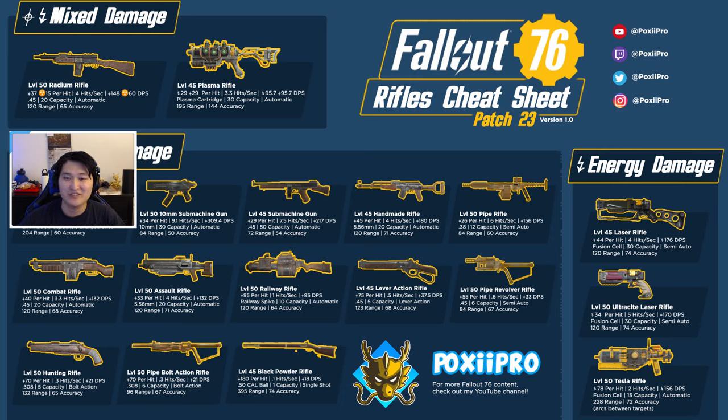Hey guys, it's Pox Pro, welcome back to another video. In today's video for Fallout 76, I'm going to be talking about the rifles gun category for 2020 patch 23. This is going to be similar to my heavy weapons guide but instead of heavy weapons I'm talking about everything in the game classified as a rifle. I have a cheat sheet I put together, version 1.0, and the numbers should be relatively correct. If you see anything wrong, let me know so I can make adjustments.